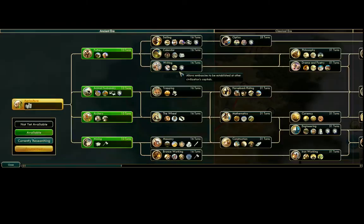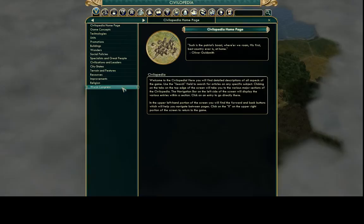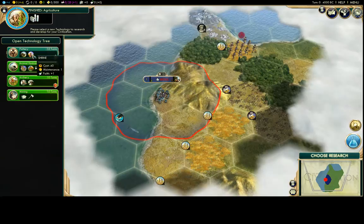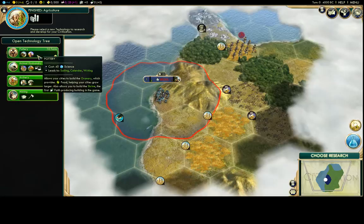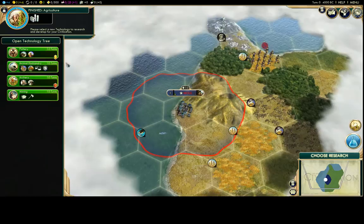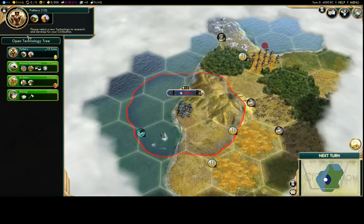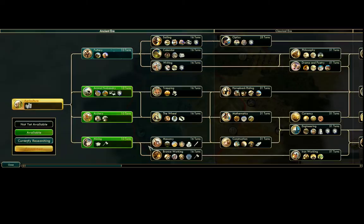Technology is really important at the beginning of the game because unlocking key things early will help you build momentum. You can right-click anything to open the Civilopedia, and there's also a help menu at the top where you can search for information. For research, I always start with Pottery because I want an early religion. Religions give bonuses and you need to get them early — only a certain number of religions are allowed and whoever picks first gets the best options.